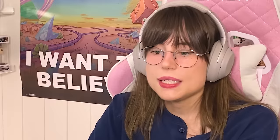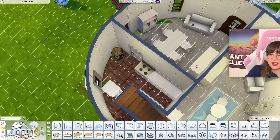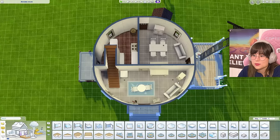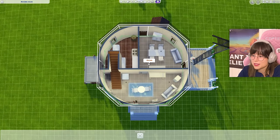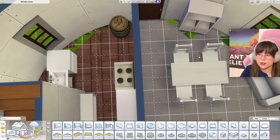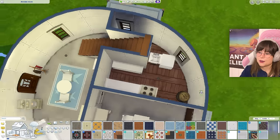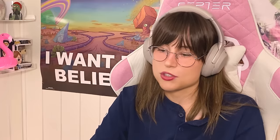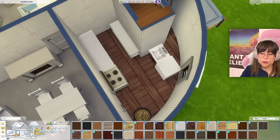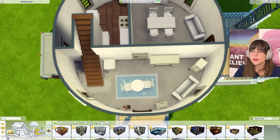One thing I did forget to do was put in a basement. I tried to put in the basement and the floor is glitching. What if I copy the entire room and take it down here? It's glitching again. I don't think we're going to have a cellar in this house today. I think I just put in the floor out of sheer panic. Let's start furnishing the house for real this time.